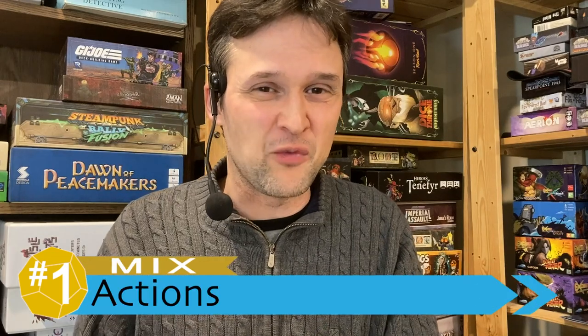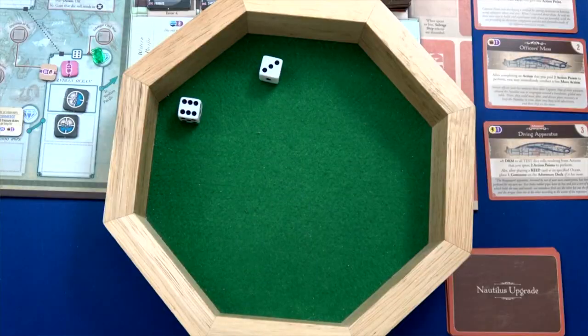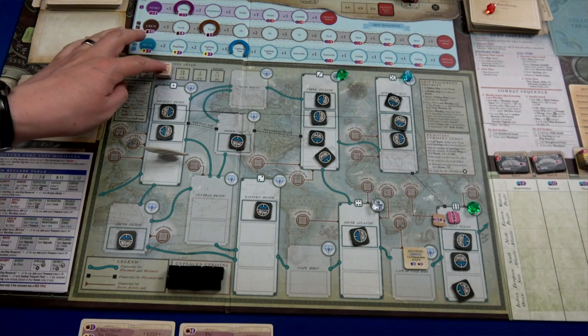Dice come up again in a less positive way for my number one: a mix looking at the action economy. The big negative — my least favorite thing about the game — is the action dice. When you roll the dice to spawn ships, the differential between the dice values determines how many actions you get for the turn, and I hate this. The luck does tend to balance out across the whole game, but it's just not fun when through no fault of your own you get zero or one action multiple turns in a row and you just can't do anything for yourself.